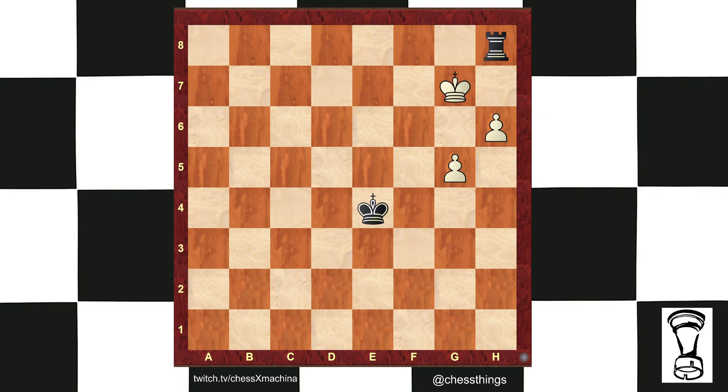King f6, King e4, King g7, Rook a8, h7, King f5, g6, King g5 — and there's no way to win this for white. We have a draw.